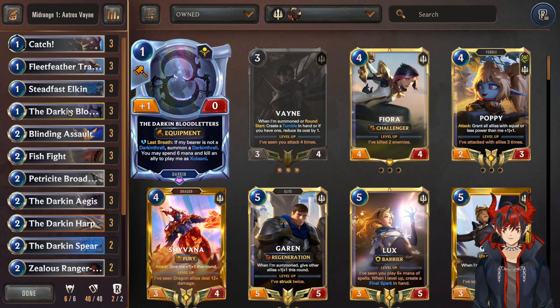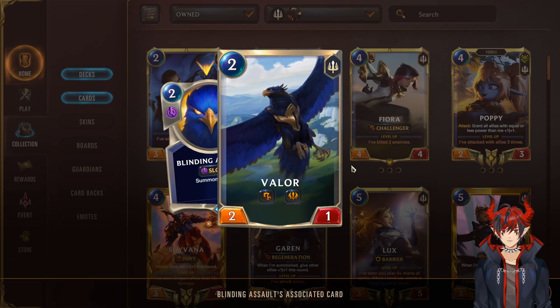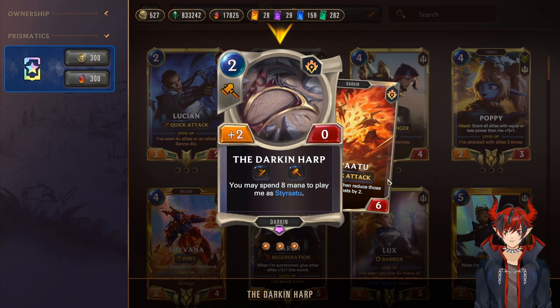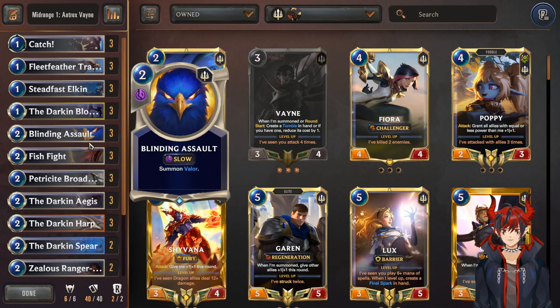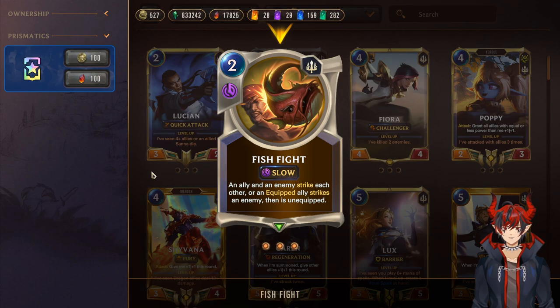Next, we have Blinding Assault, which is probably the strongest card in the entire deck — Valor with Challenger and Scout. If you develop Valor in a good board state with protection like Catch, and you put Darkened Harp on it with quick attack, and you Challenger, you beat over two things during one combat — you might just win the game right there. You're going to put the opponent behind infinitely as you snowball the game, keep developing, keep pressuring, and then eventually ending the game through Aatrox. It's really, really hard to deal with. Valor is a super, super abusable card in this deck.